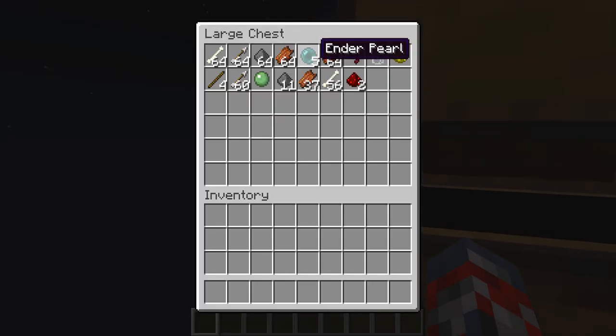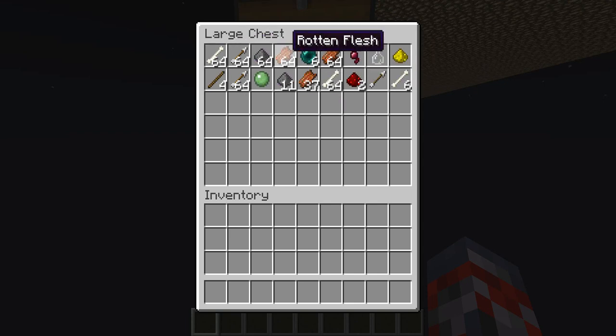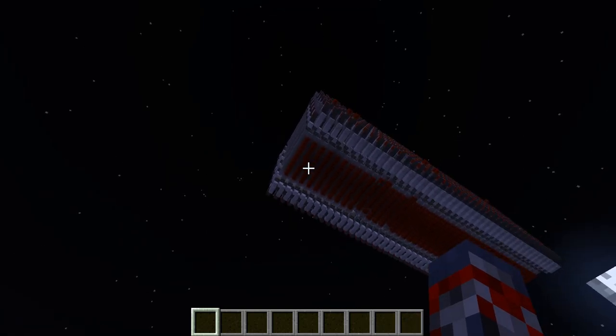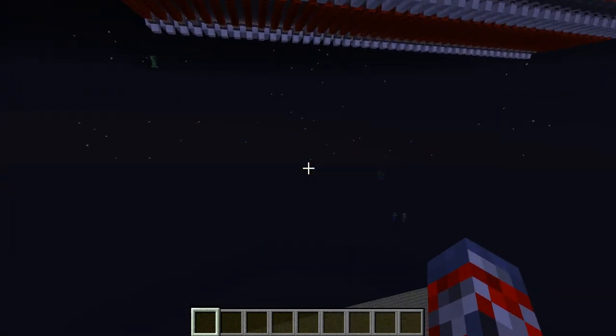As you guys can see in here we already have 5 Ender Pearls, which is not that bad. And I pretty much just emptied it, so we already have 2 stacks of arrows, already a stack of bones, almost 3 stacks of Rotten Flesh, and the rest are just about half a stack of each. We already have that in about 60 seconds, which is really amazing.